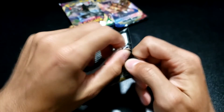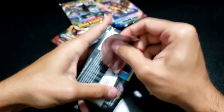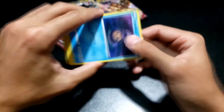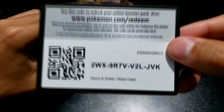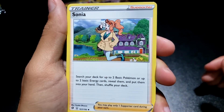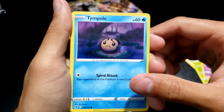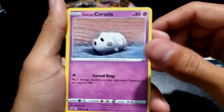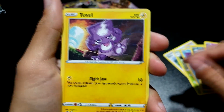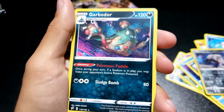Next up we have Rebel Clash. Not gonna lie, Rebel Clash is a very, very forgettable set — nothing too crazy going on there. We've got a Sonia — look at the lift-off on this girl, holy smokes — a Masquerain, a Hattrem, a Tympole, a Vullaby, a Galarian Corsola, a Toxel, a Galarian Mr. Mime, a Durant as a reverse, and then a Garbodor. I'm getting burned here.